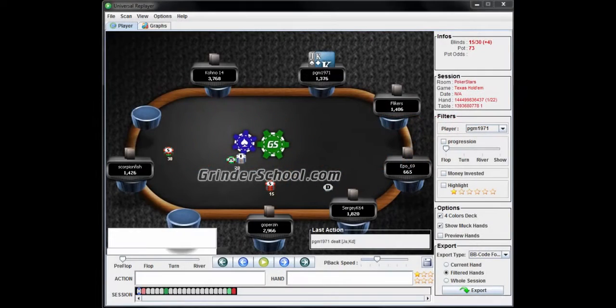This is Against Time with GrindrSchool.com. Today I'll be doing something a little different — reviewing recent sit-and-go hands played on PokerStars by GrindrSchool member PGM1971. This serves two purposes: I'll be looking at SNGs from another player's perspective, and I also want to address the recent change in structure for nine-handed SNGs on PokerStars, where they began adding antes even in the first blind level.